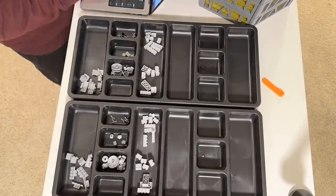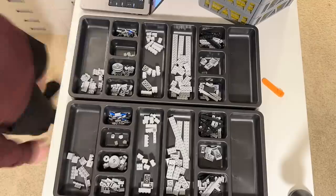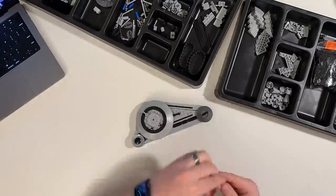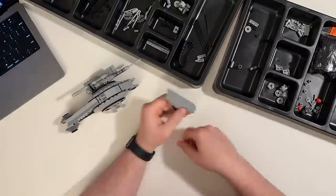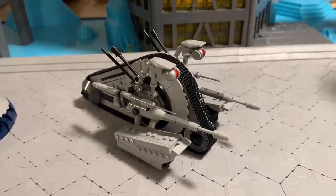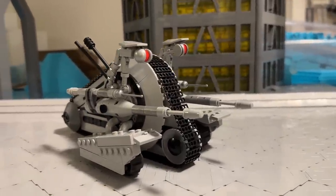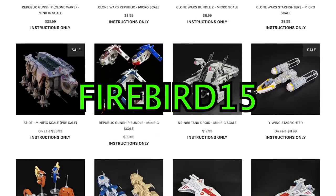The next thing on my list was parting together an NRN-99 tank droid, also known as a snail tank. I bought the instructions off of Brick Vault because I wanted to include at least one of these in the MOC. I was able to pull quite a few parts from my own collection, so it didn't end up being that expensive. I placed a couple of Bricklink orders and a few days later all my parts had arrived. I love the design of this tank — it's minifig scale, super detailed, and a sturdy build. If you want to build this tank or are interested in other minifigure scale Star Wars models, you can use my code FIREBIRD15 to get 15% off your next Brick Vault purchase.